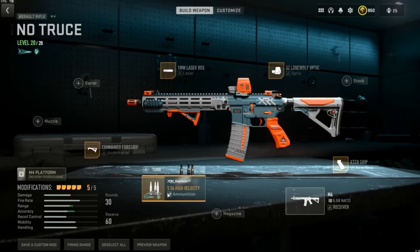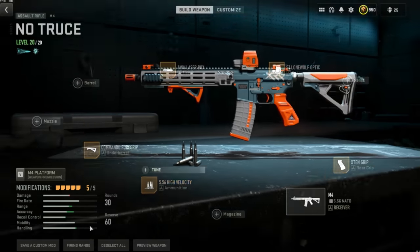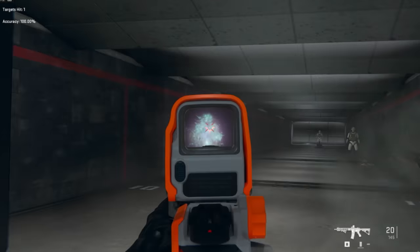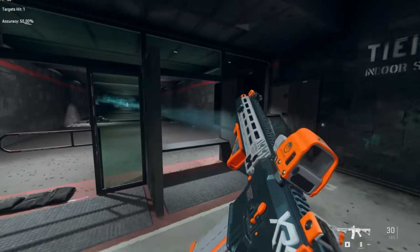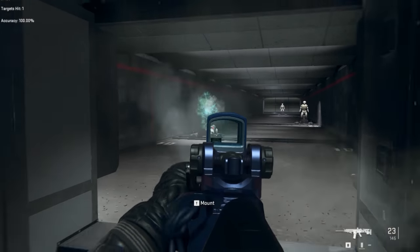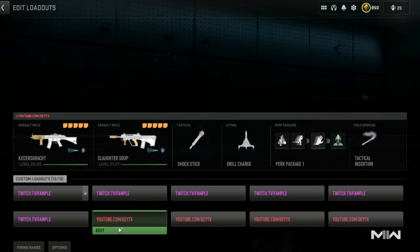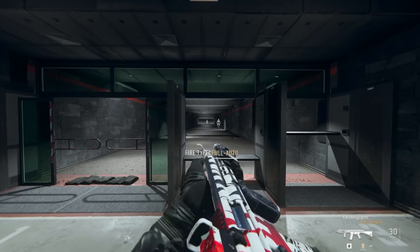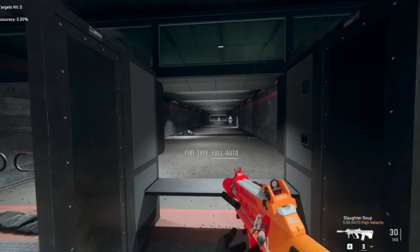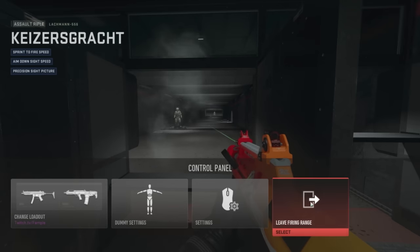But because of this, we are able to use these tracers on other weapons. If we go to the M4 — which has that 556 — go to high velocity, go to skins, we're able to equip this tracer fire on the M4. Now it has the tracers and also the death effects. There are a lot of weapons that use this ammo type. This is the TAC-56 — yes, it has the tracers and death effects. We've got the Lockman 556 — yes, got the tracers and death effect. This is the 556 STB — look at it, got the tracer fires and the death effect.